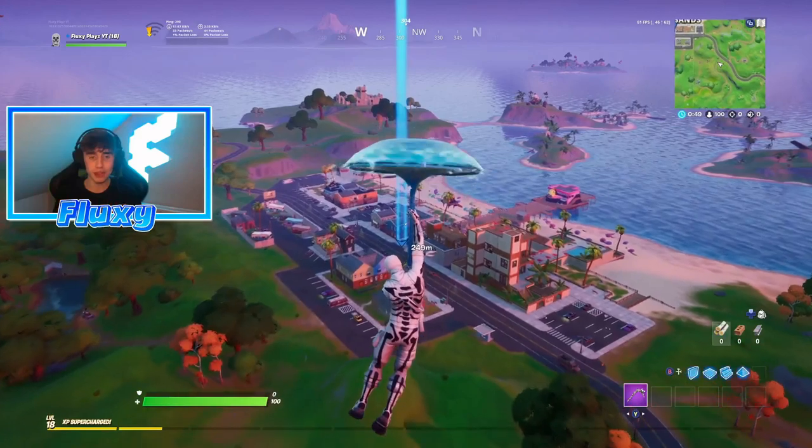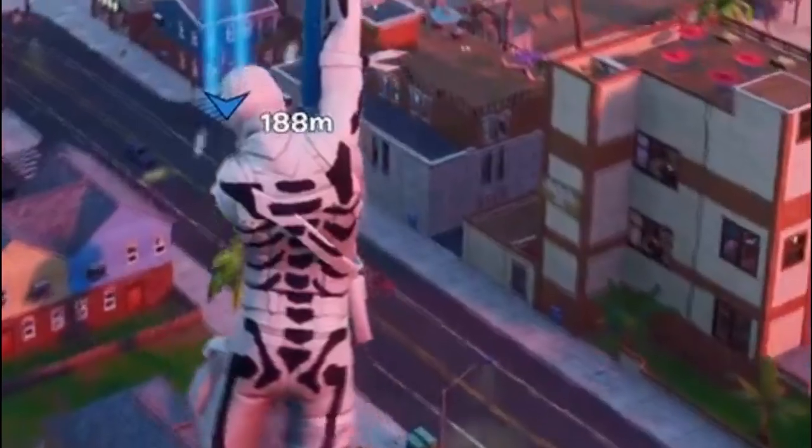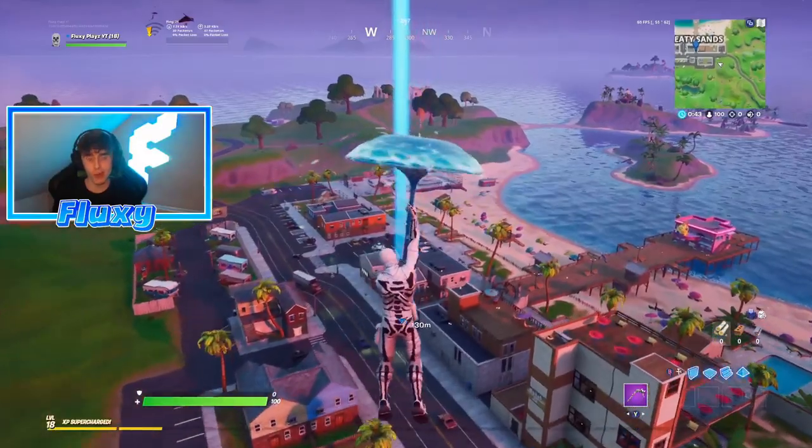The Skull Trooper actually did come out in the shop again tonight along with the white variant. It looks pretty awesome, so if you're going to buy it, use code Fluxy — it would be appreciated.